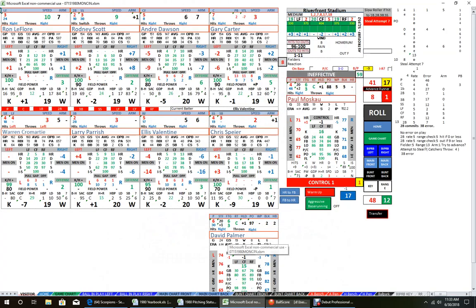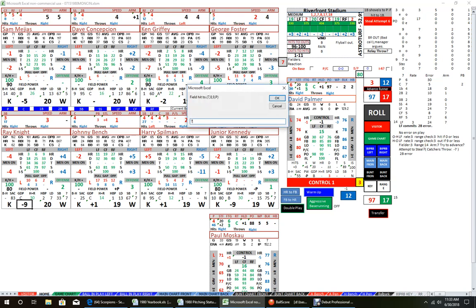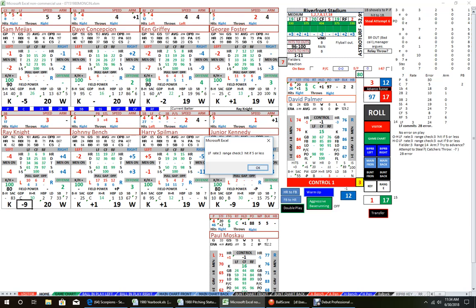Ray Knight comes up batting .288. We have an out-to-hit situation — no strikeout, but the 10 falls within the strikeout range. A 7 — Knight is minus 9, so yes, he will fight off the strikeout and put the ball in play. That will be a fly to 7. With range 17, using the transfer button to check the out-to-hit — fly ball to left field, range 3, hitter needs 5 or less. That is an out — F7. Knight does not get the hit.